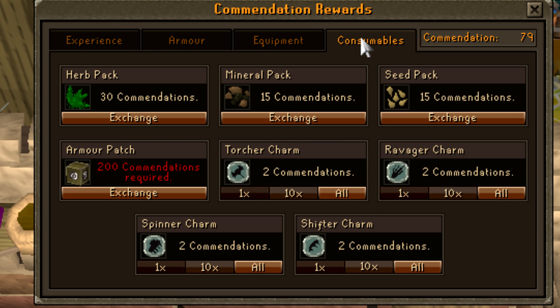Each armor patch costs 200 commendations, and the way I worked it out is that it takes about one to two hours to get 200 commendation points. So I didn't feel that I want to get it myself, but it might be worth it if you can upgrade the void knight armor multiple times.